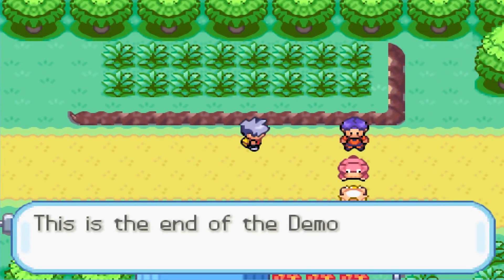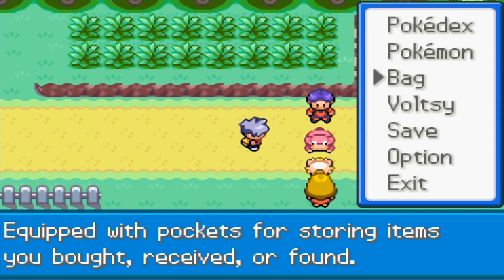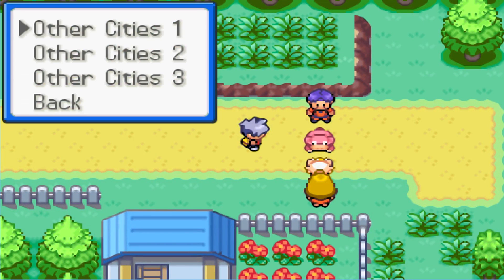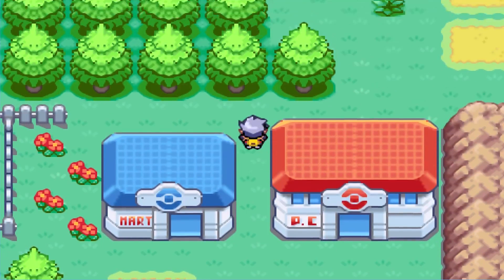This is Route B — and a sign reads 'This is the end of the demo, thank you for playing.' The path back is blocked. The commentary realizes they must have missed something along the way, and that Cerulean City is probably where the demo's content actually leads.